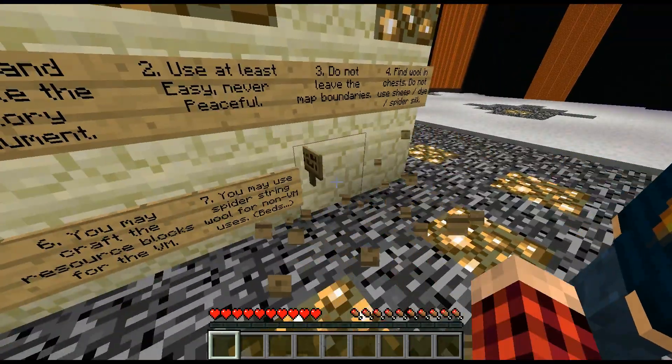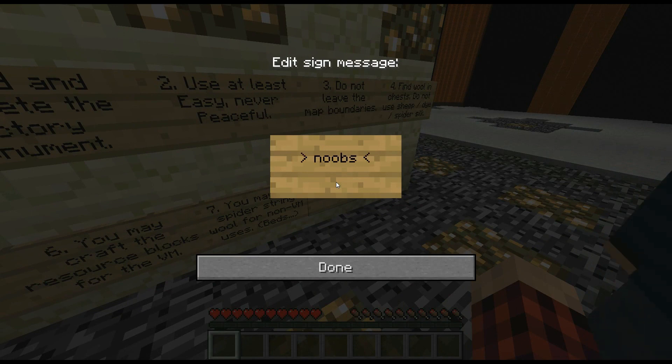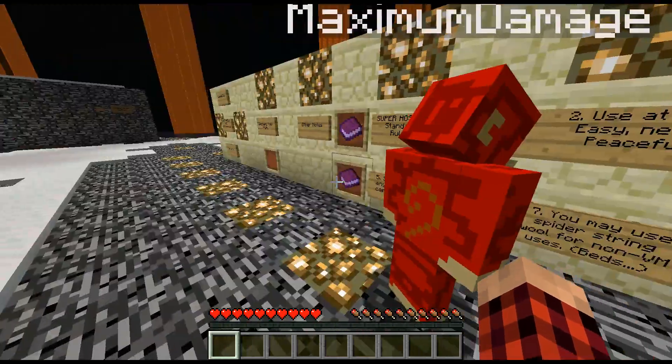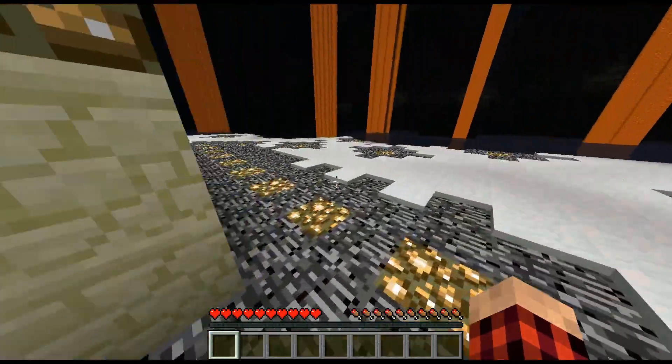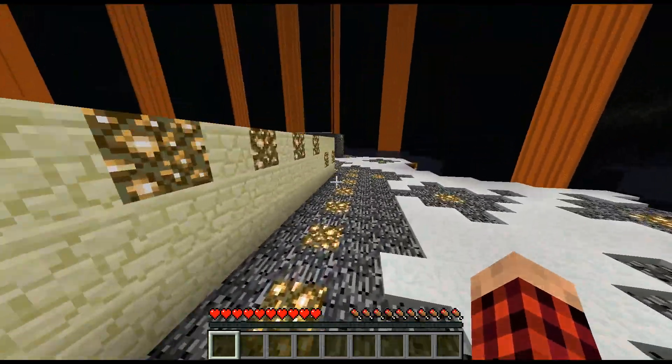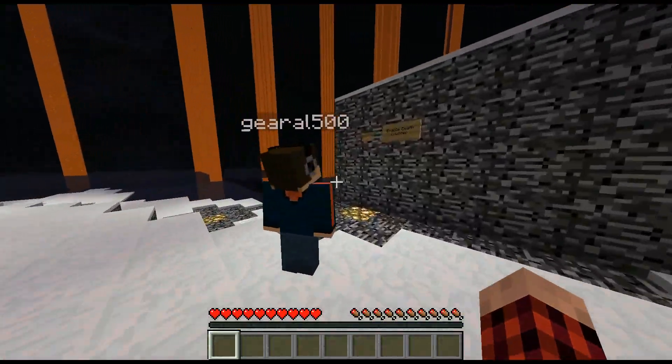They have ender chests in the game but you can't pick up, move, or craft them. Wait — there's no dying of fire rule! He doesn't want us to die of fire. We win! Let's turn this death message thing on — enable death counter.